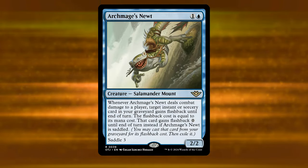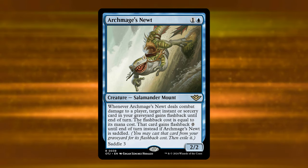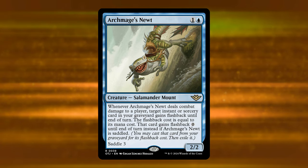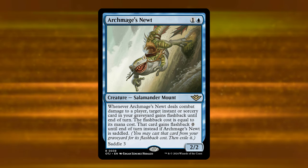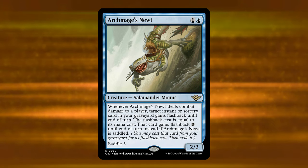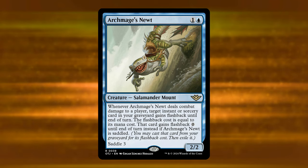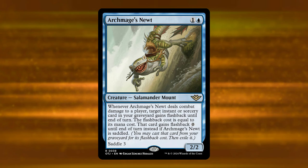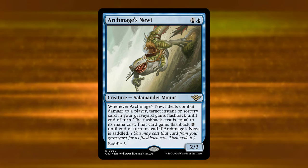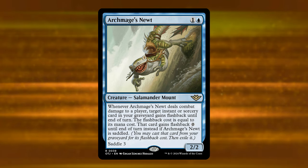Next is Archmage's Newt — a two-mana blue creature, a 2/2 Salamander Mount. Whenever it deals combat damage to a player, target instant or sorcery card in your graveyard gains flashback until end of turn with a flashback cost equal to its mana cost. If Archmage's Newt is saddled, the card gains flashback zero until end of turn instead, and it has Saddle 3. Saddle is a new mechanic — basically just Crew but for creatures. You tap any number of creatures with total power at least equal to the saddle cost. The key difference is you can only saddle at sorcery speed, and the creature is always a creature as opposed to vehicles.